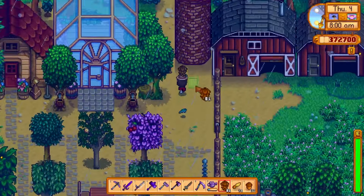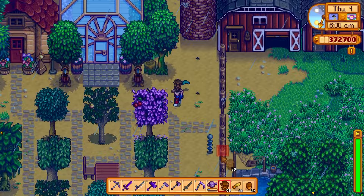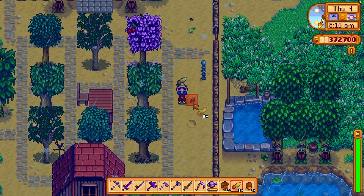To plant trees, you simply place an acorn, pine cone, mahogany, or maple seed in the dirt. You do not have to water it or till the soil. You simply need to make sure that they are all spaced apart to fully grow.